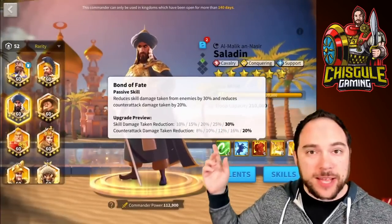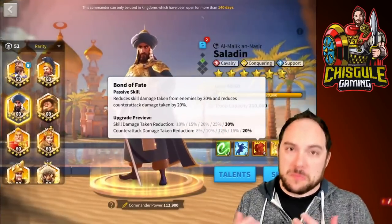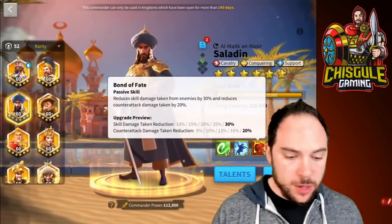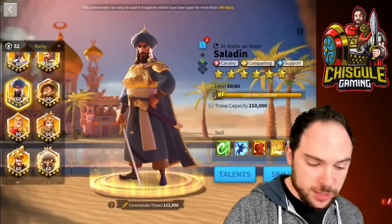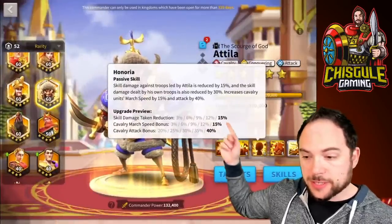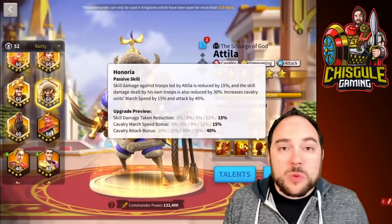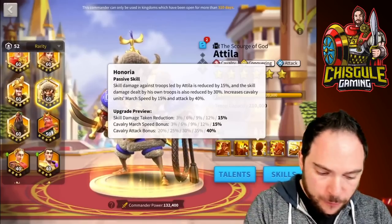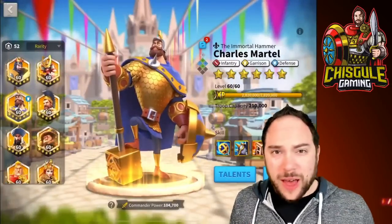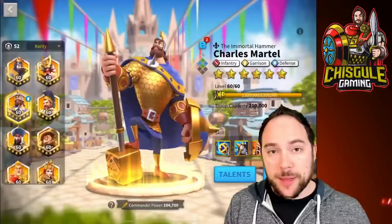Saladin takes less skill damage? Guess who doesn't care — Charles Martel. He does reduce counterattack damage taken, but skill damage reduction doesn't matter. Attila has skill damage reduction? We're doing normal attacks. Charles Martel has continued to hold a lot of value because there aren't as many things that counter him.